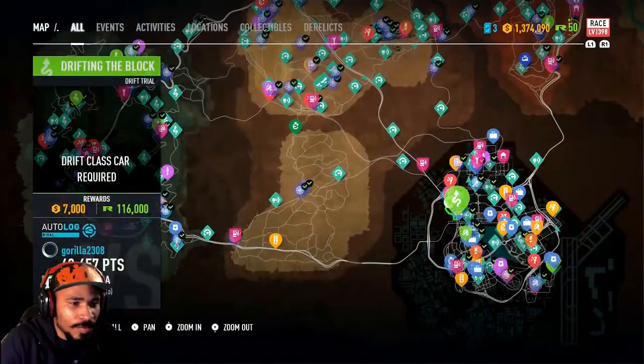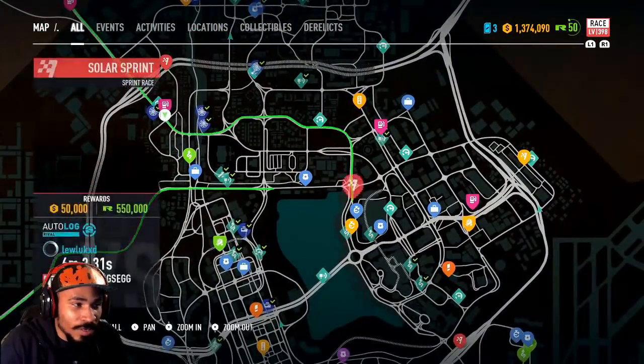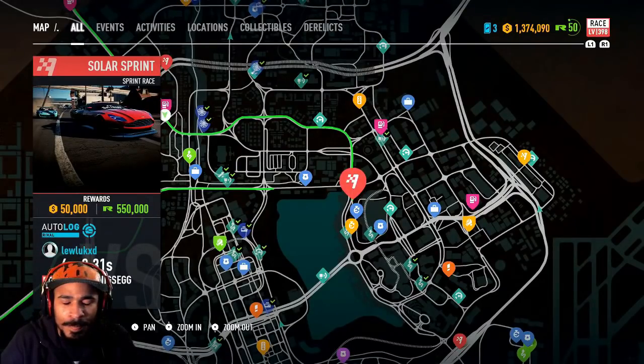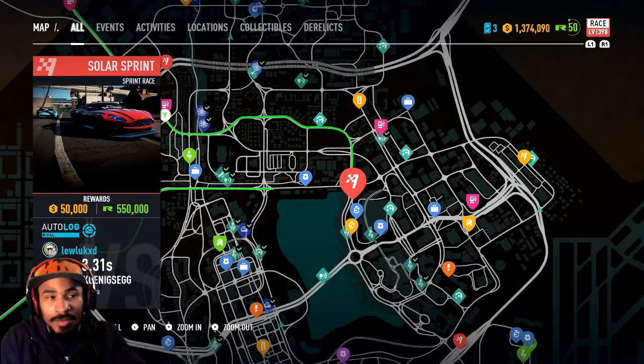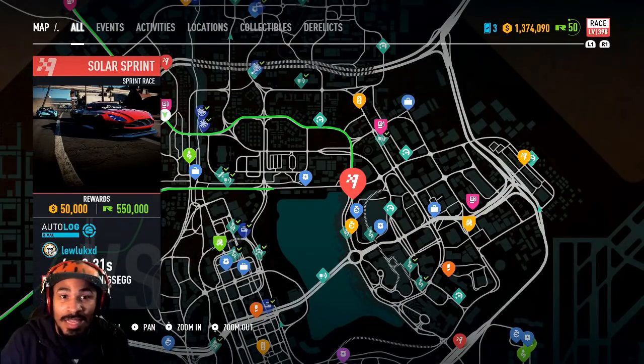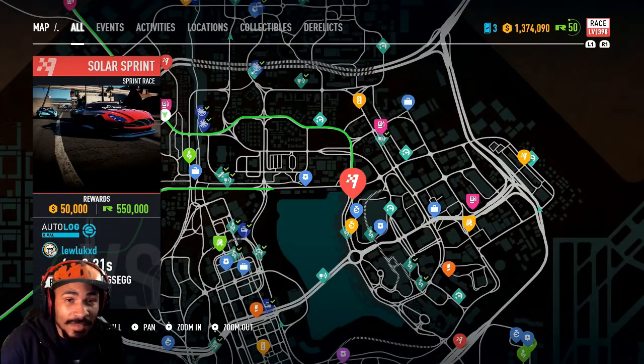The race I do is this one right here. This one requires Chapter 5 — you need to be in Chapter 5 to do this. You also need a fast car; that's why I have the Koenigsegg, because it's one of the fastest cars in the game. The top speed challenge on here is 249 miles per hour and this car can get there, so that's why I choose it. The main things you need are a fast race car and a drag car.